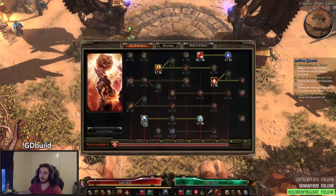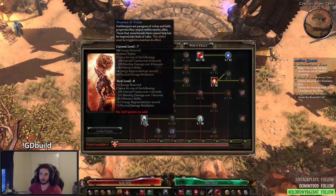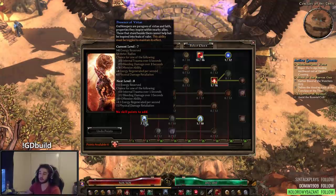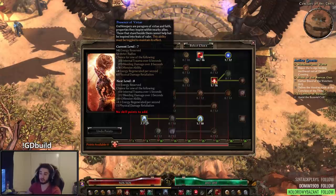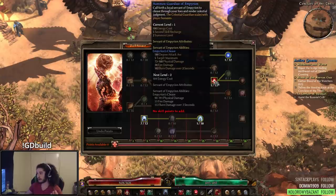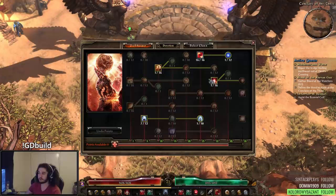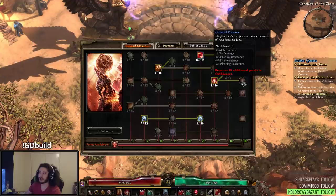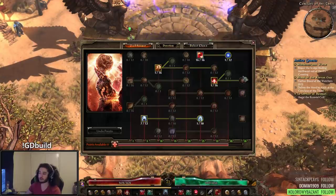I probably wouldn't get Soul Fire until maxing out Presence of Virtue, and you may respec here and there. The reason why Presence of Virtue is so good is because it gives you flat Energy Regen and flat Offensive Ability, which are two things that are insanely strong early game. Now I've just got my Guardian of Empyrean and I'm not sure what I'm going to do — either grab Celestial Presence and Divine Mandate, or go right into Soldier.